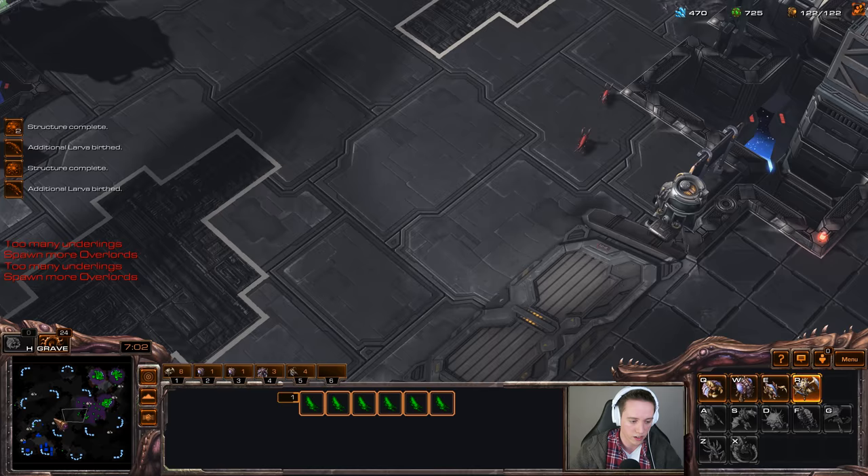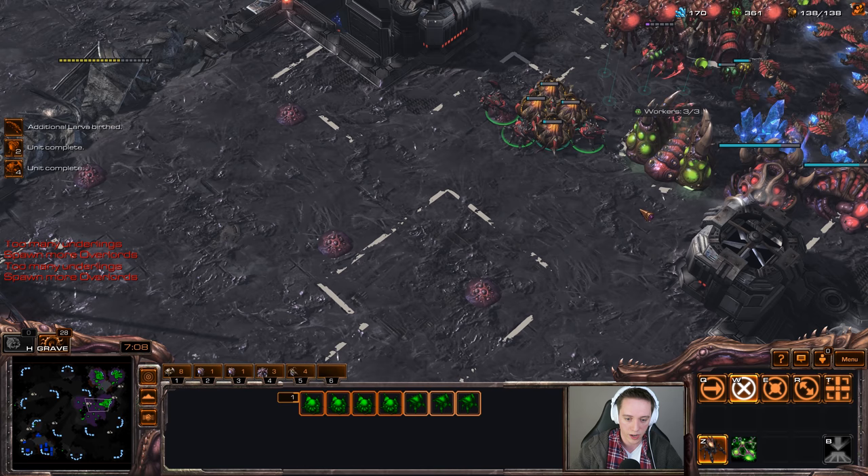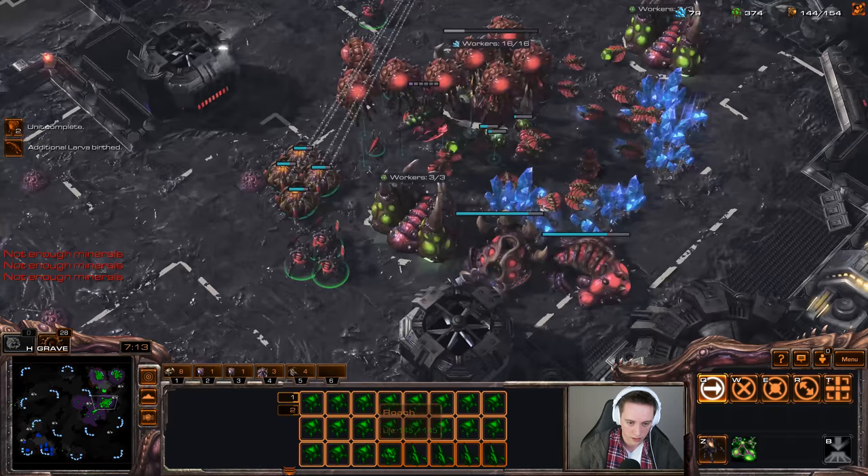It looks like he is actually moving out now, which is perfect for me. I'll get a bunch of Ravagers here already, just because my opponent is moving out and he's got siege tanks. Siege tanks are really weak against, for example, corrosive biles. So if I can get a bunch of them out, that would be very nice for me.